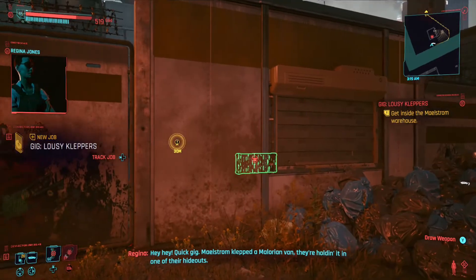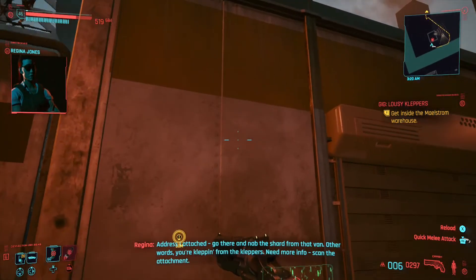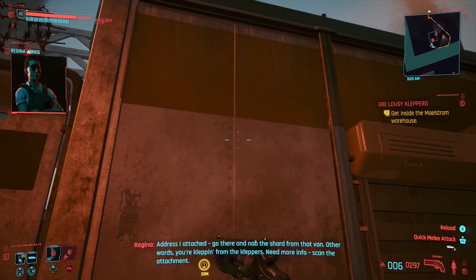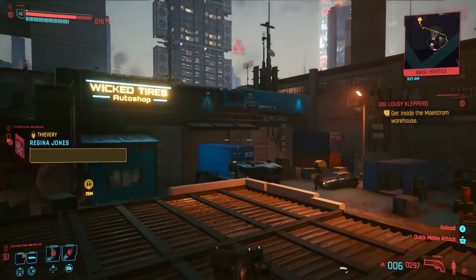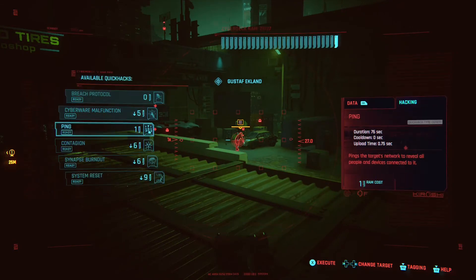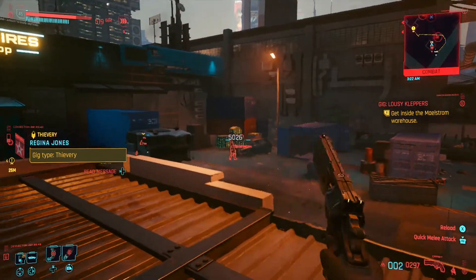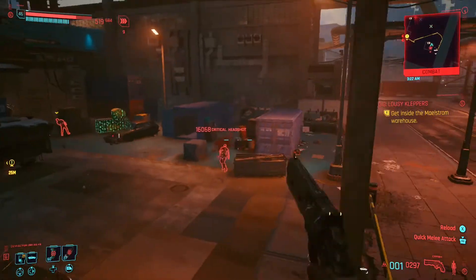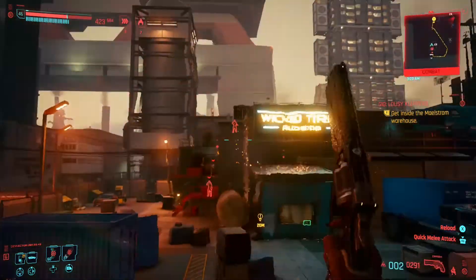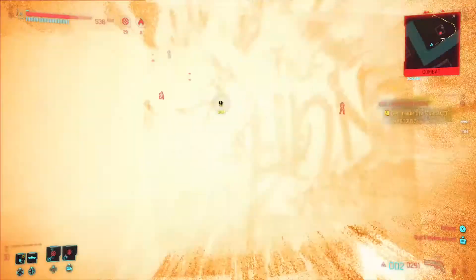We got a quick gig: Maelstrom kleptomalorian van — they're holding it in one of their hideouts. We gotta go there and grab the shard from that van. I like how we can just double jump up top here and get a little high ground. Got the pistol back out — I switched back to the AR earlier. Is this River's gun? I don't think it's Johnny's gun; Johnny's does a different reload animation.